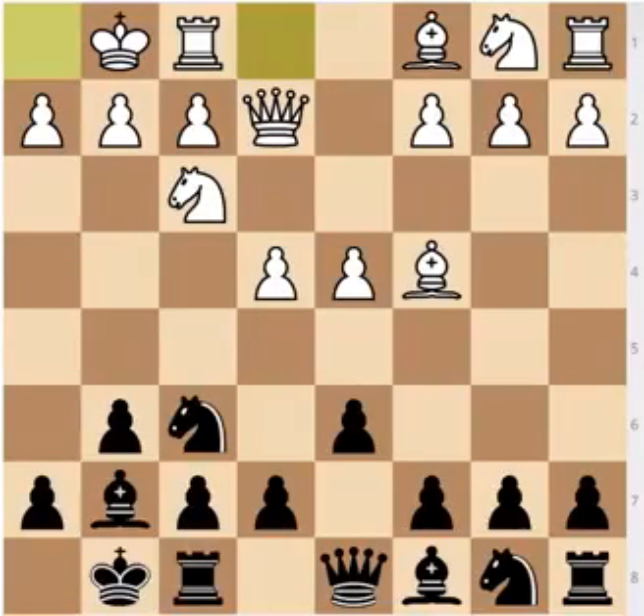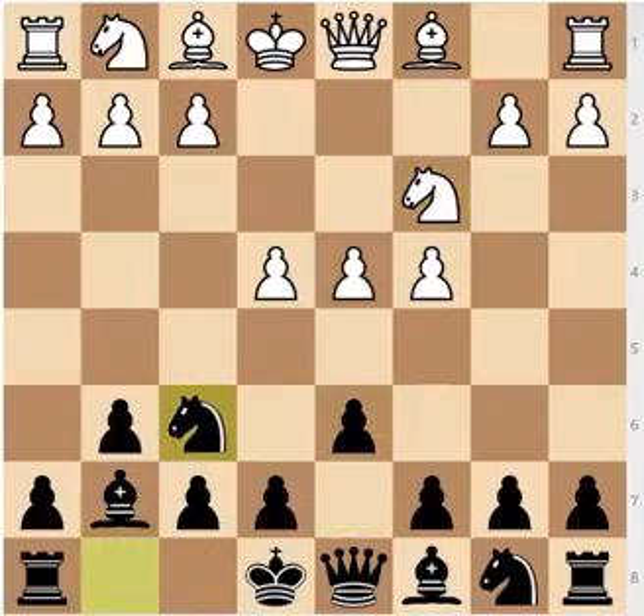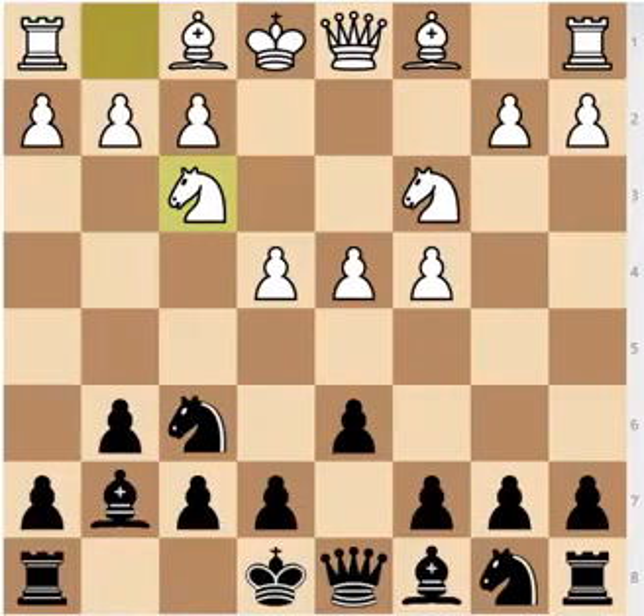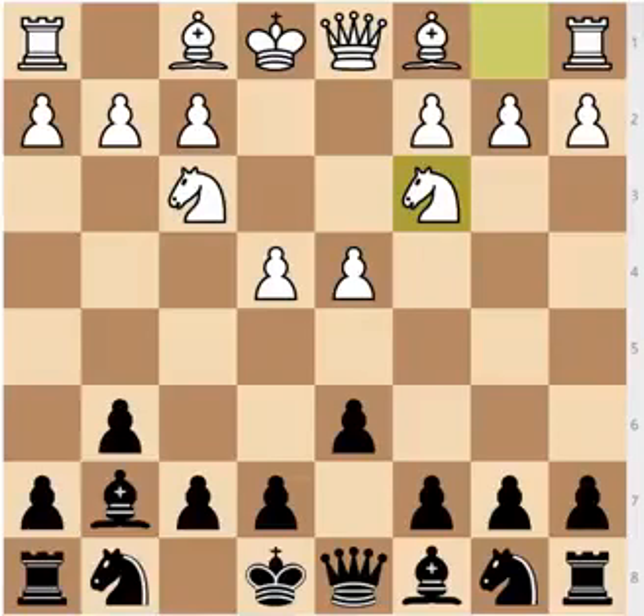Another way to play is c4, going into the Averbach system with d6, knight to c3, knight to f6. After knight to f3, you have transposed to the King's Indian Defense — a very complementary opening to the Modern. And after bishop to g7, White can also go for knight to f3, and after d6, knight to c3 — the two knights variation — which is a slightly improved classical Pirc for Black, because once again the knight isn't on f6. So White definitely has his options and has ways to transpose to the King's Indian.